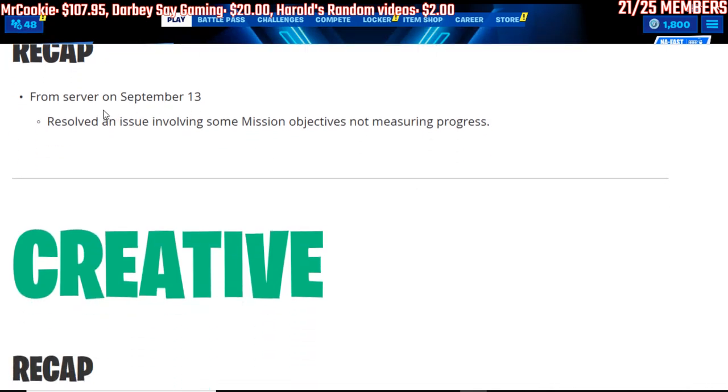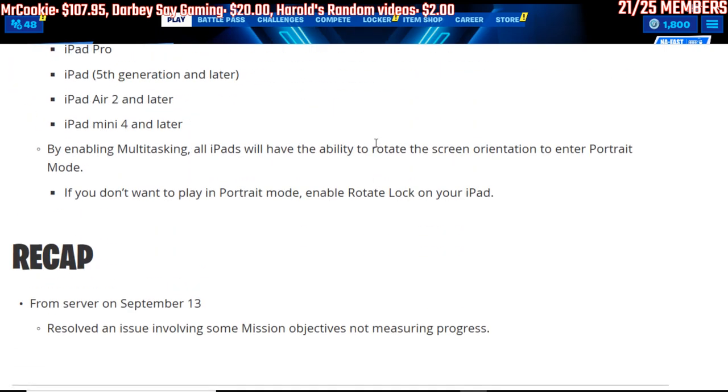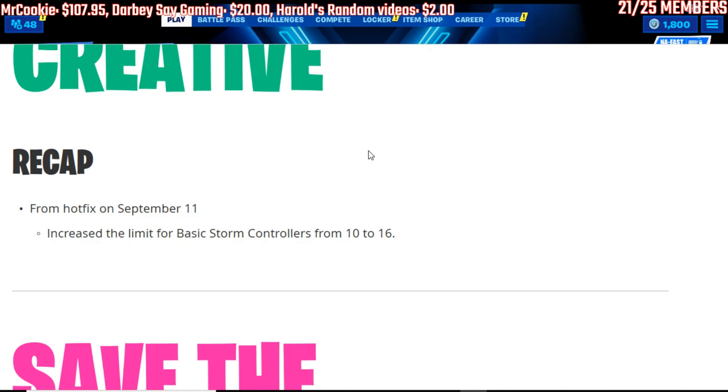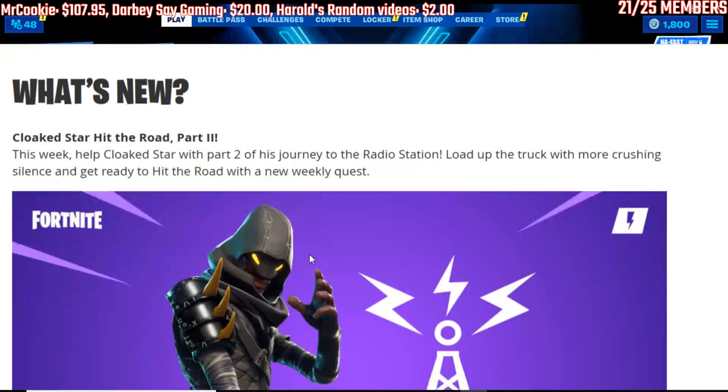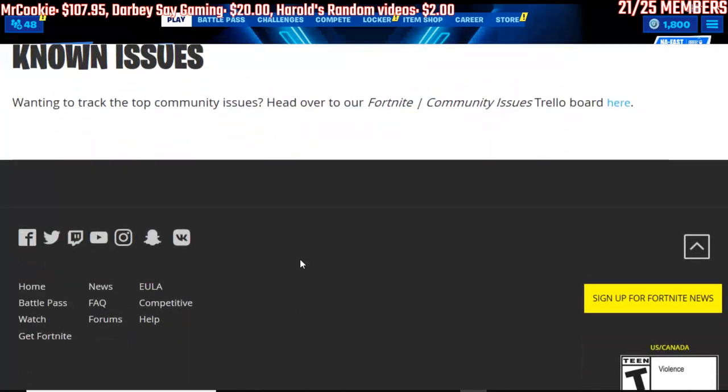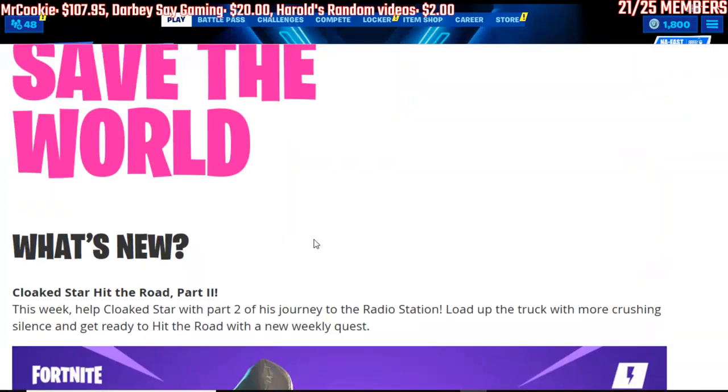Recap from server on September 13th — this last Friday they resolved an issue involving some mission objectives not measuring progress. I don't really get into creative, but from the hotfix on September 11th they increased eliminations from basic storm controls to 10 to 6. Save the World — I don't really play it, but there are some weapons enabled and disabled and bug fixes there as well.